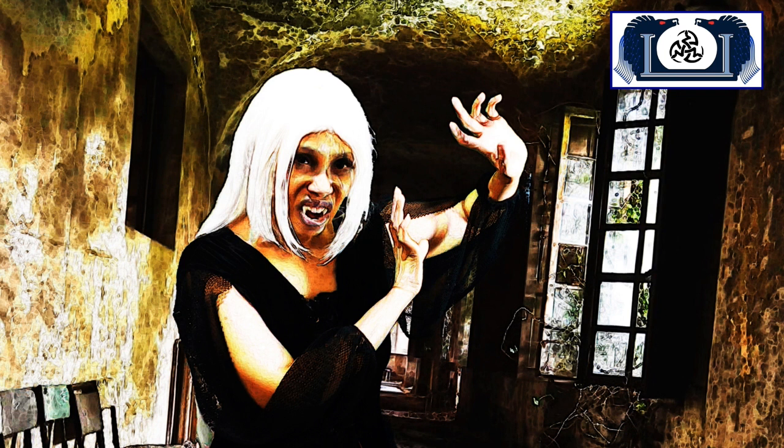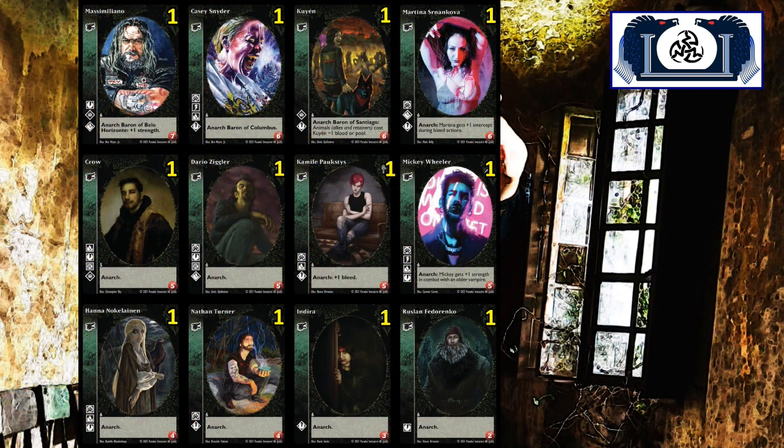Those are two really, really good vampires, but I am the Water Dog. They are not going to be in my Anarch Gangrel deck — they're eight caps, they're going to cost a little bit more than I want to pay. For my Anarch Gangrel deck I'm going to go with a max seven-cap. The great thing about the Anarch Gangrels right now is you do not have to put duplicates of anything into your deck. I'm going to play with 12 vampires: Massimilano, Casey Snyder, Qwen Martina, Crow, Dario, Camille, Mickey Wheeler, Hannah, Nathan, Indira, and Russland — all smaller cap and all having Protean.